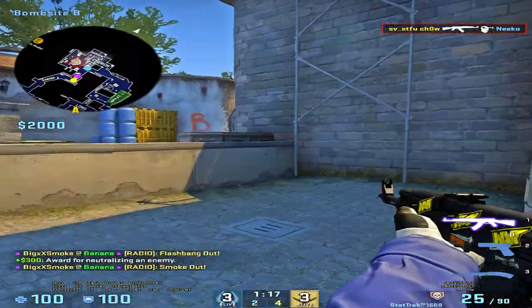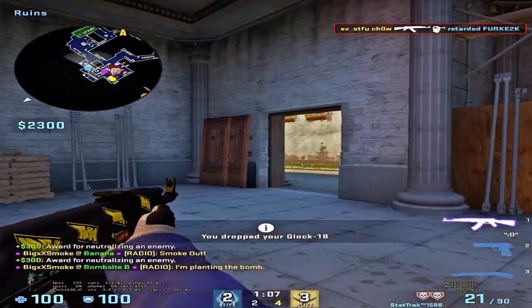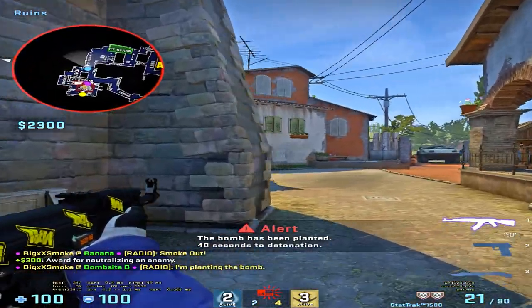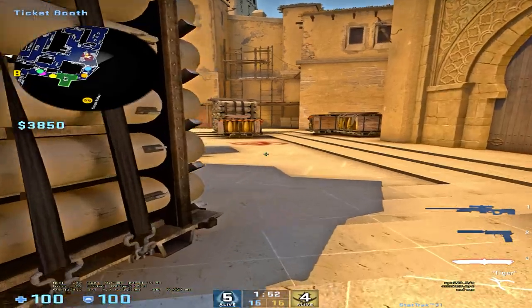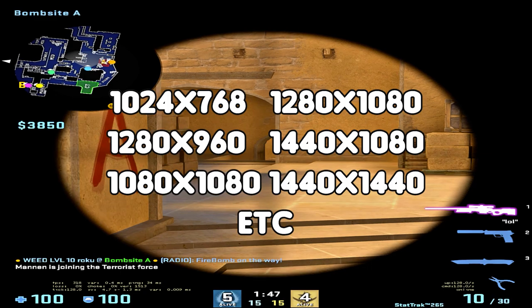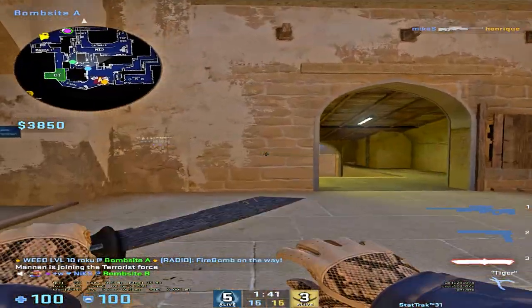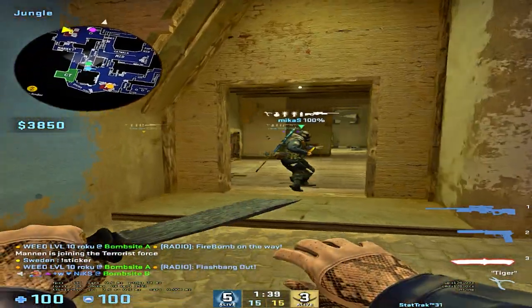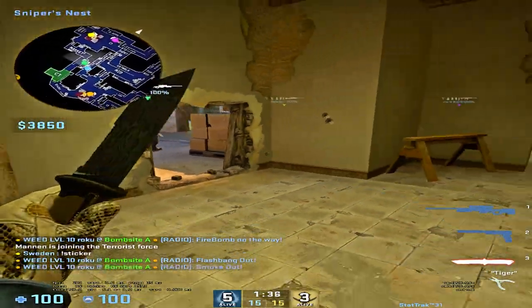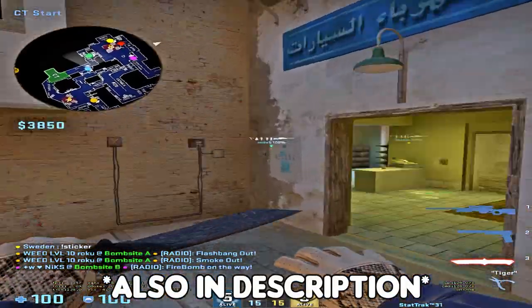So why would you even use a stretch res? Stretch res provides what we call the placebo effect. When using stretch res, everything including the enemies gets stretched. Because of this, your brain thinks killing the enemies is easier, resulting in a boost of kills for most people. There are many stretch resolutions, but the most popular ones are 1024x768, 1280x1080, 1280x960, and 1440x1080. These are the most popular ones among the pros and the ones you will find most useful. I use 1080x1080, which requires you to put the code shown on screen into your launch options.